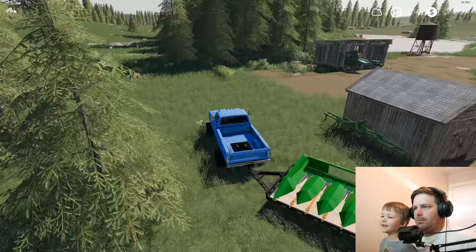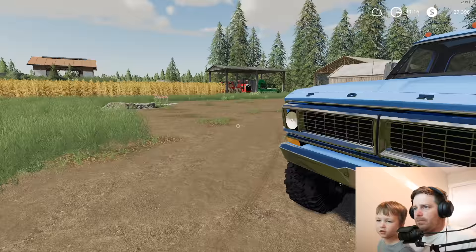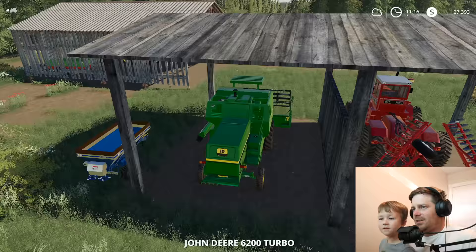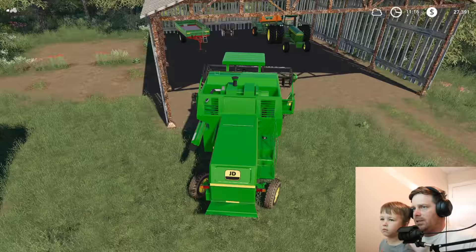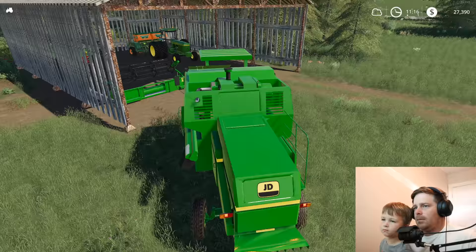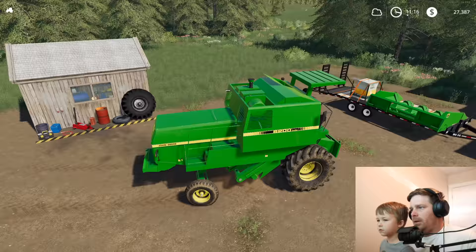Let's park it right here. Should be a good spot. We gotta get our harvester now, right? So let's get the harvester and put the corn header on it. We gotta drop the front end off too — we'll put it in the barn, rearrange it later. And let's go hook up to the corn header. Then we'll be ready to rock. I think I can get it right here — oh yeah, we got it. Look at that, perfect.